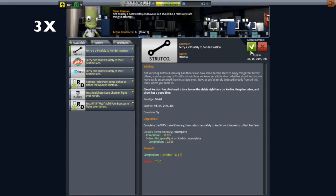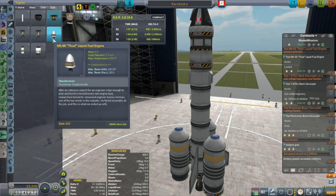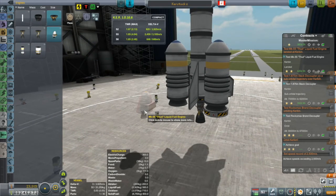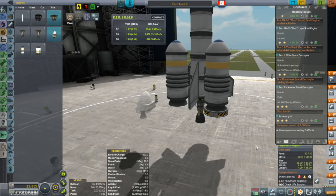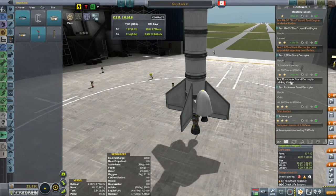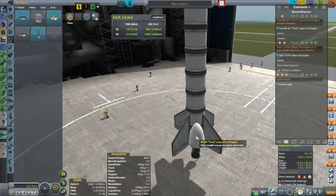Here we have the old Kerstock 2, and that is now useless. The new contracts I have are: test the Mark 55 THUD large radial liquid fuel engines on the surface, test the 1.875 meter stack decouplers in a suborbital trajectory, test the Rocco Max brand decoupler while orbiting, orbit Kerbin, and perhaps beat 2,500 meters per second speed. I decided not to go for the Rocco Max decoupler or the 2,500 m/s contract, and ended up with a very tall, SRB-free rocket with a total delta-V of 3,800 meters per second.